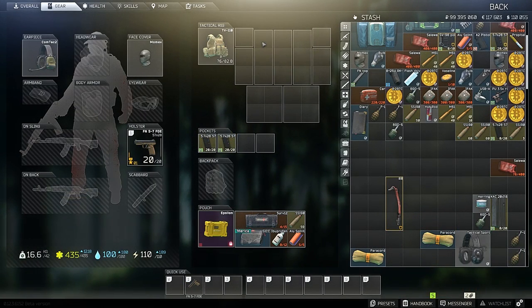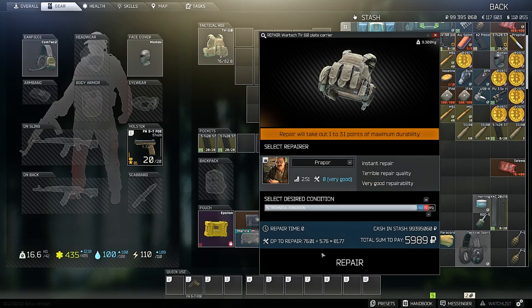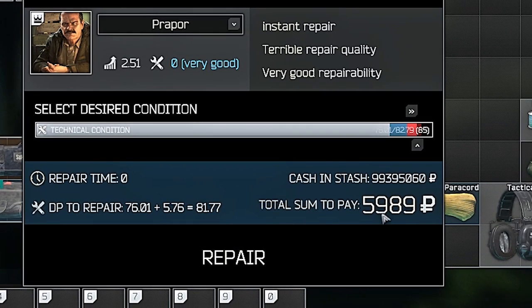So the TV110 rig can fit three-slot magazines or whatever you want to put in here, and two box ones — two by twos. But one thing about the TV that makes it like a BMW is you sure as hell don't repair it. Look at this: five durability points for 6,000 rubles. So pretty much each durability point costs 1,000 rubles.